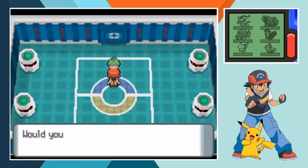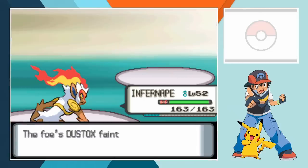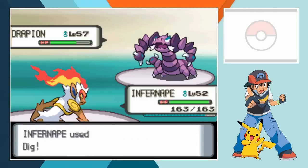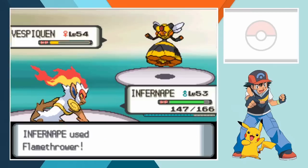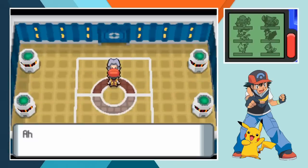Up first is the Bug type member of the Elite Four, Aaron. I wasn't anticipating any problems in this particular matchup and I was probably right not to be. Infernape runs through Aaron's team exactly like you'd imagine a monkey with a flamethrower would deal with a moth, a butterfly, a scorpion, a beetle and a bee. That should probably make Aaron question his future as an elite trainer. Let's move on to Bertha.